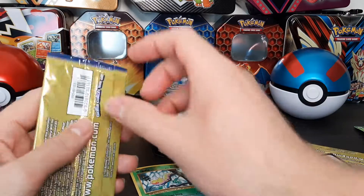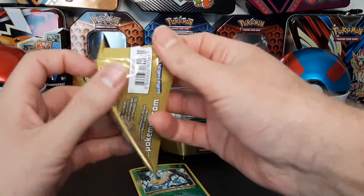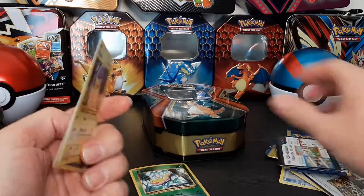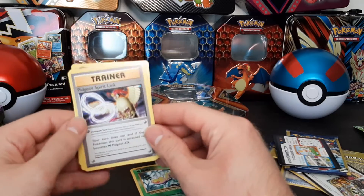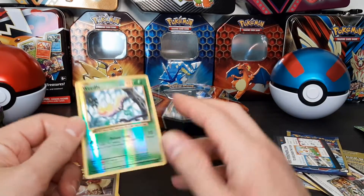Let me check out this other pack. There's an advertisement card, a Pikachu, the Champ, and a Pidgeotto Spirit Link.